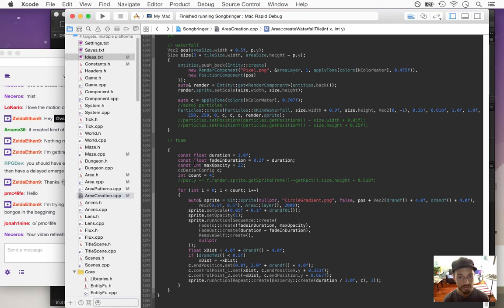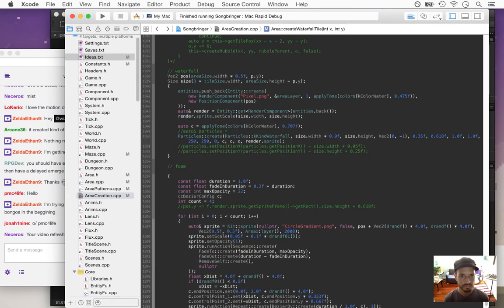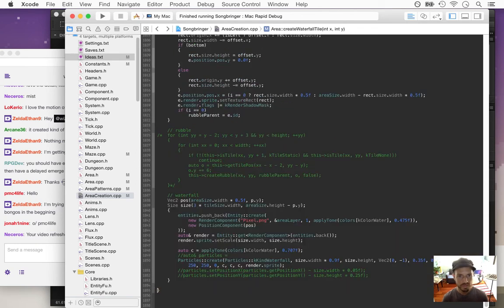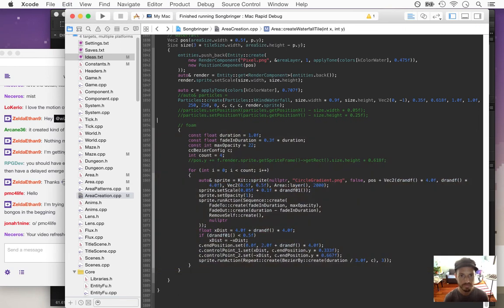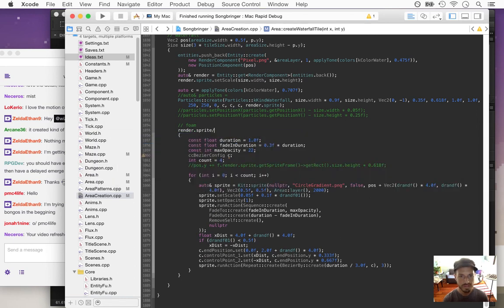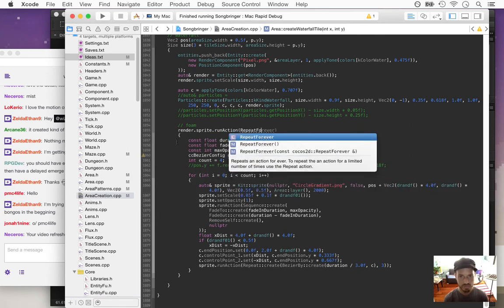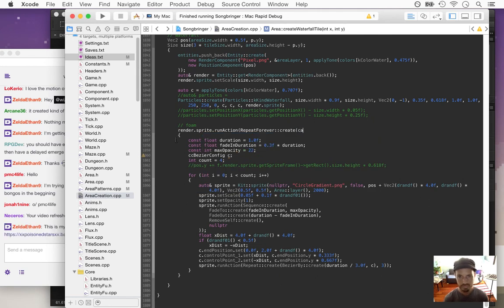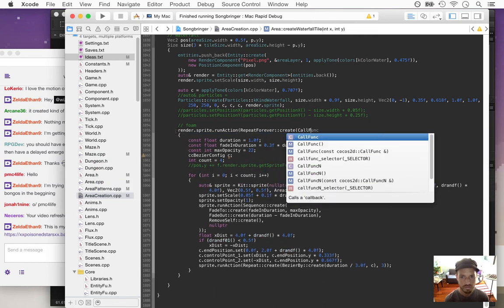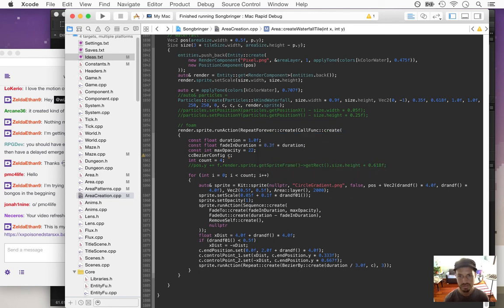I can do a repeat forever — so I'll see a repeat forever that just keeps on creating foam particles. render.sprite.runAction(repeatForever(createFunc)) — it'll call the funk to create this.